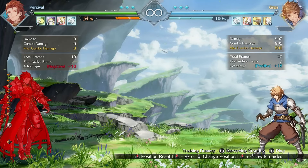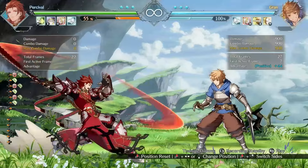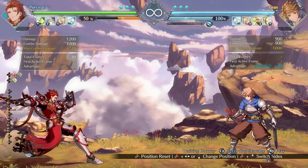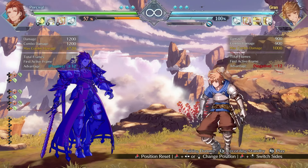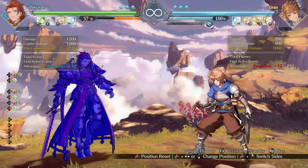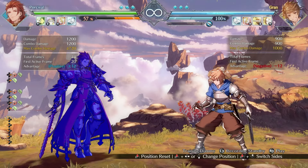His dash heavy attack also got buffed. The travel speed and the distance have both been increased. It now only takes three dashing heavy attacks to reach from full screen. This is nice since Percival can link a far Heavy Slash out of this move on successful hit, and he'll appreciate being able to use this attack at more ranges and get more reliable hits with it.